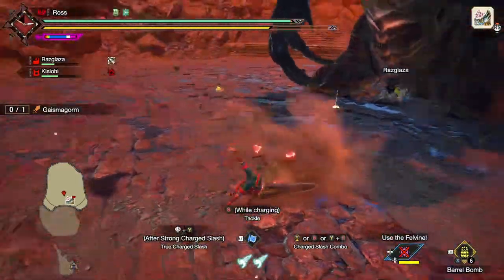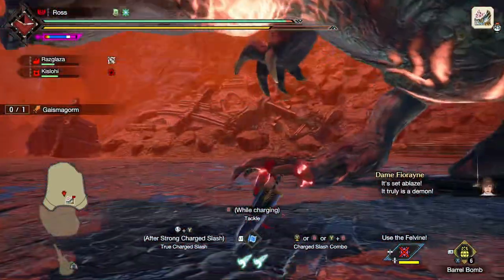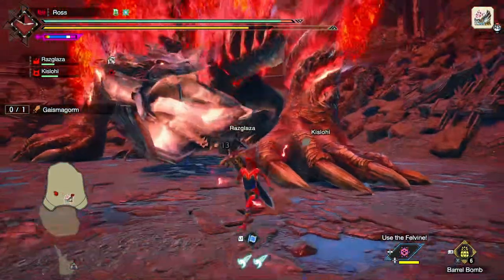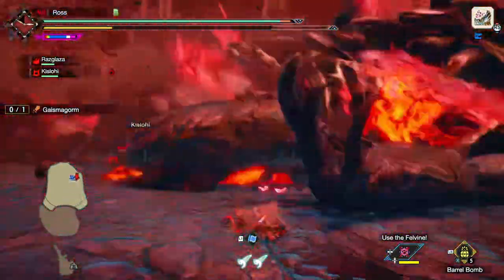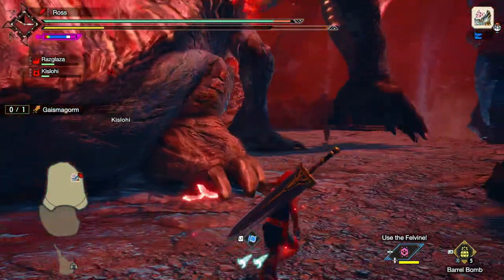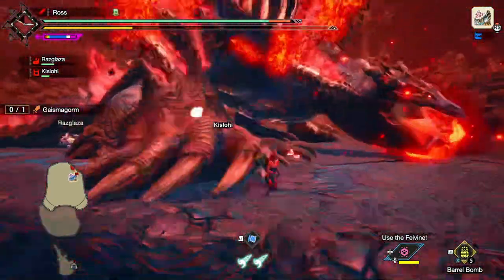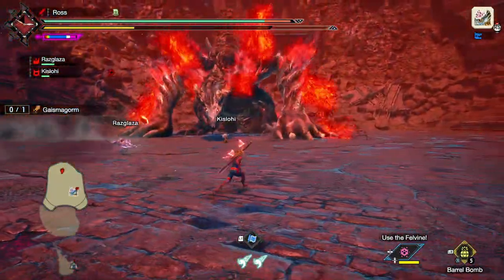Then comes the third phase — the third freaking phase. He goes all out, absorbing the energy around him, raining down rocks from the sky, and blowing up the ground whenever he feels like it. He also turns his back into a jetpack and tries to run you over. And the soundtrack — Capcom always incorporates the Monster Hunter main theme into their final boss fights, and it never misses. I can listen and pop off to this for hours.